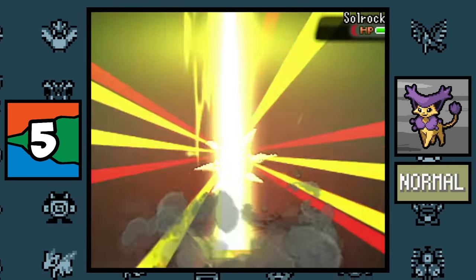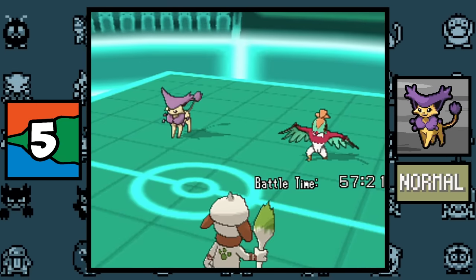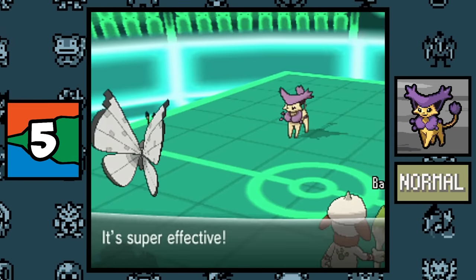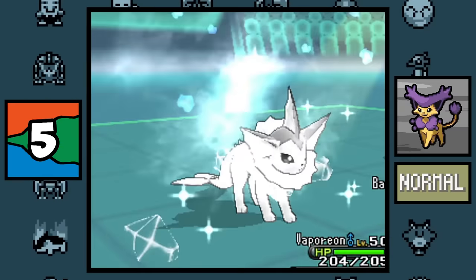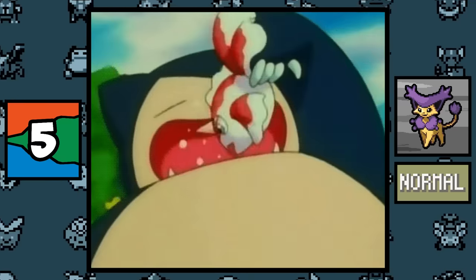There are only two instances where a Normal type move could do super effective damage outside of an inverse battle. The first is when a Pokémon with the Normalize ability uses Flying Press — the Normal/Flying type move will still be super effective. The second is when a Pokémon with Normalize uses Freeze-Dry on a Water type Pokémon — the now-Normal type move will still be super effective.